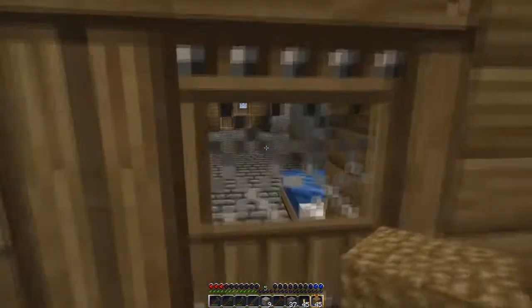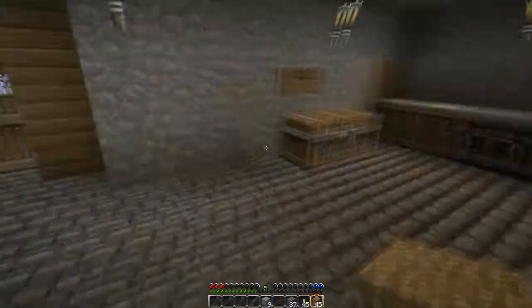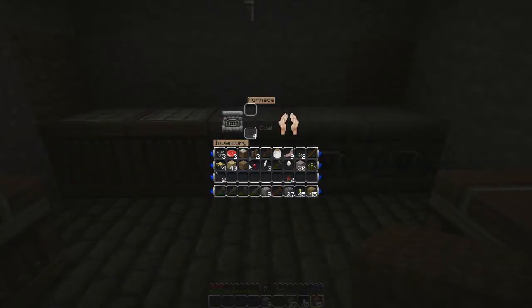I'm back at the house with all your stuff. I've got nine iron ore. Did you get my stuff? Yep. I'll be back at the house in a second. I'm smelting all the iron ore so we can make some buckets, because if we can go get some lava after that, we never need to bother powering furnaces with anything else again. Which will be really helpful.